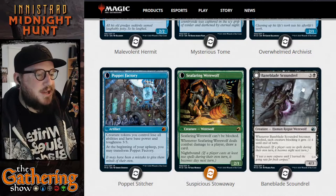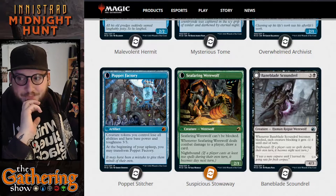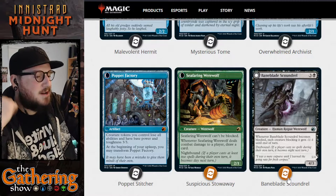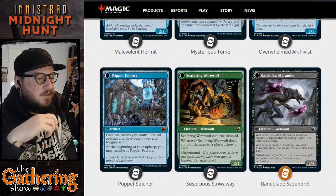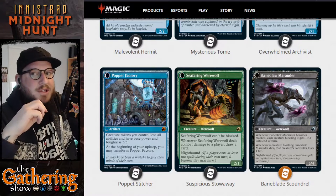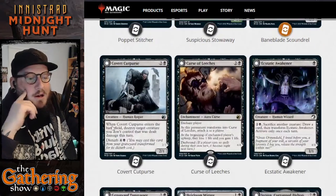The Baneblade Scoundrel is our first black dual-faced card — 3 and a black for a 4/3 Human Rogue Werewolf. Whenever Baneblade Scoundrel becomes blocked, each creature blocking it gets minus 1/minus 1 until end of turn. It has Daybound — when it becomes Night, it transforms into the Baneclaw Marauder, a 5/4 Werewolf. Whenever Baneclaw Marauder becomes blocked, each creature blocking it gets minus 1/minus 1 until end of turn. Whenever a creature blocking Baneclaw Marauder dies, that creature's controller loses a life. This is a very powerful Rogue Werewolf card — definitely going in my Rogue deck and any werewolf deck playing black.